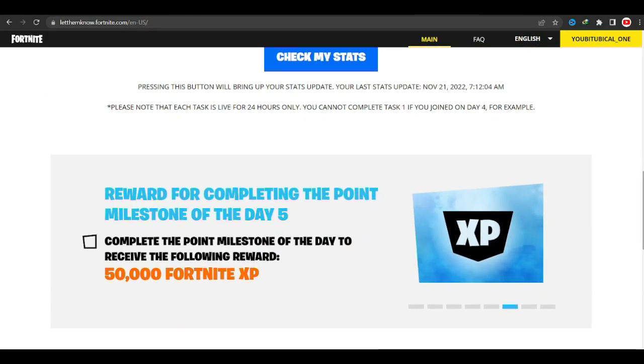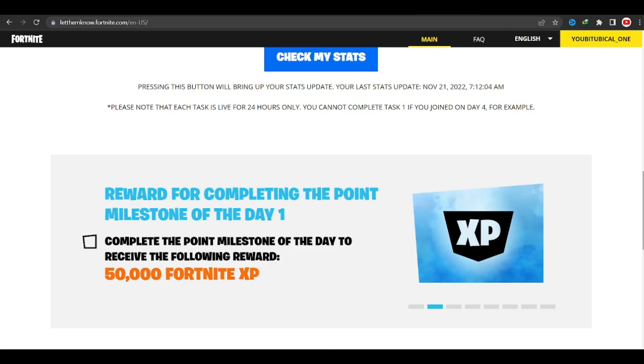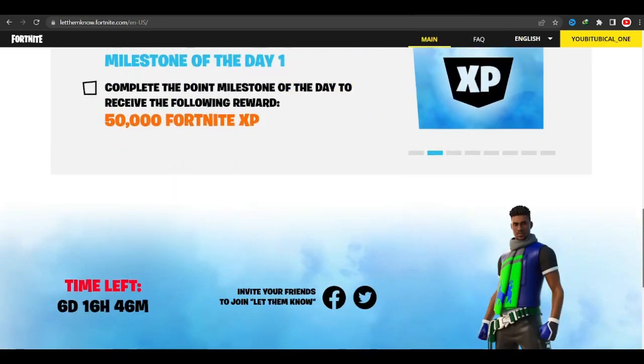So it's more or less the same things that we've done before — get eliminations, probably catch a certain amount of fish, some small tasks like that. You can always return back to the website to check which task is active on that day, and once you've completed that task you will unlock the reward for that day.